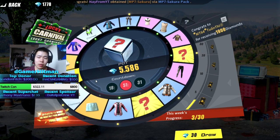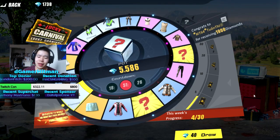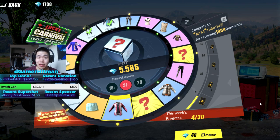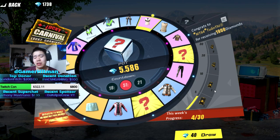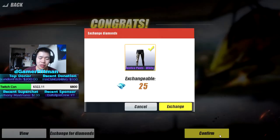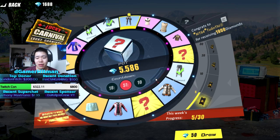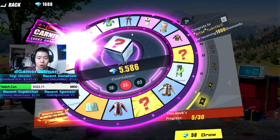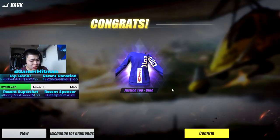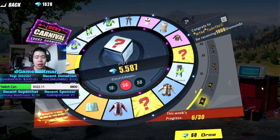We'll see what we get — come on, legendary! We'll do it twice more, might go up to ten just to get the extra advanced ticket. The advanced tickets are pretty solid and I'm gonna save my gems for maybe next week. Got epic pants Justice White — I don't think they're worth anything, so we're gonna exchange for 25 gems. Hopefully we get a question mark — if we get a question mark I will be pretty happy. We got legendary Justice Top Blue — I'll keep this one because it kind of looks cool, a little nicer than the pants.